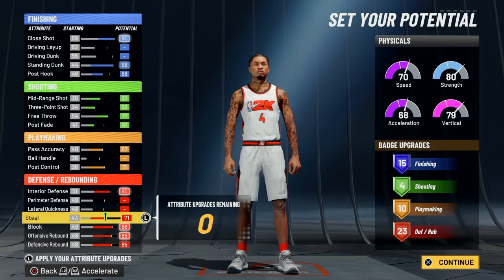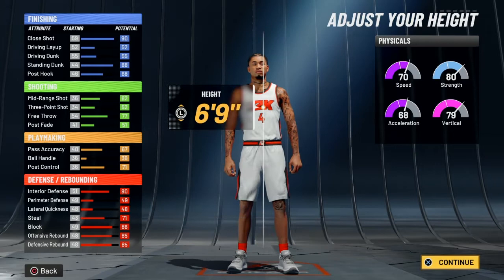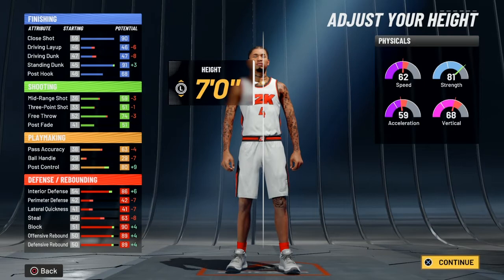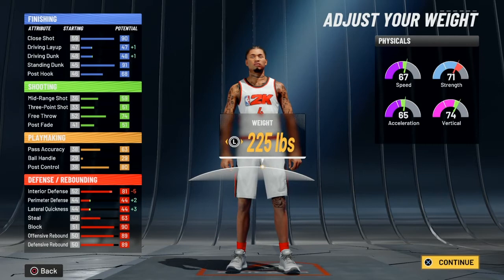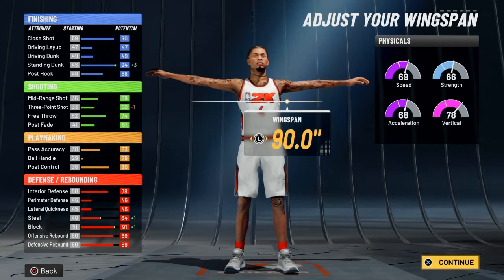For body shape, we'll go with compact, but you can put the body shape you want. Any one — five-four. For height, Evan Mobley is 7 feet tall, so we'll go with 7 feet. For weight, he is 215 pounds, so go to 215. You can see speed goes up to a 69, vertical 78. For wingspan, go to 91 inches — block goes up to 92, defensive rebound goes up to 90.